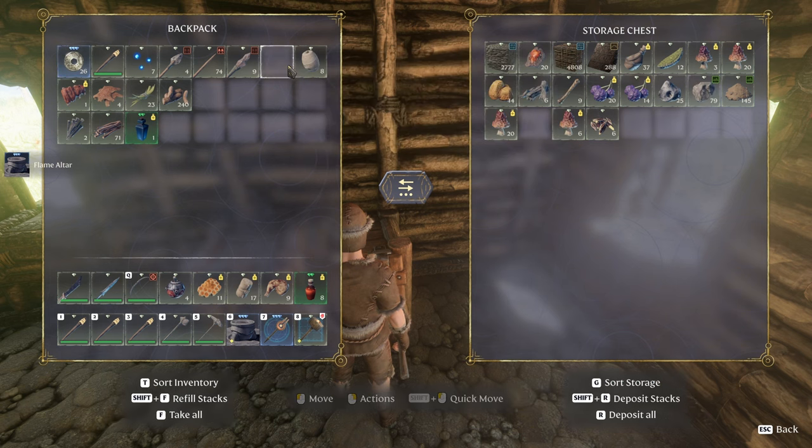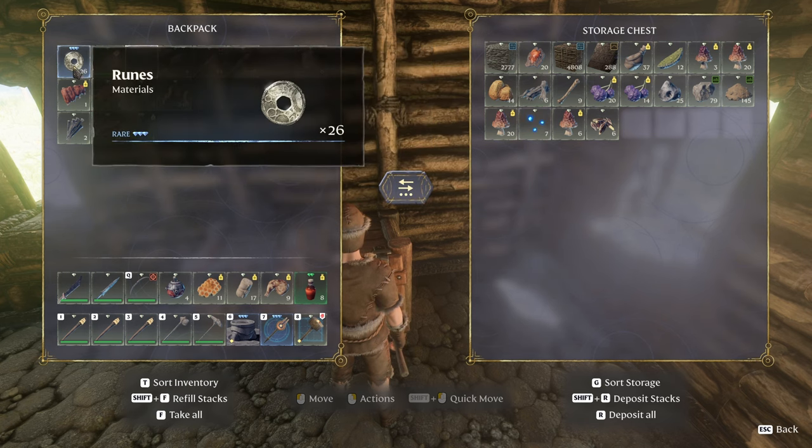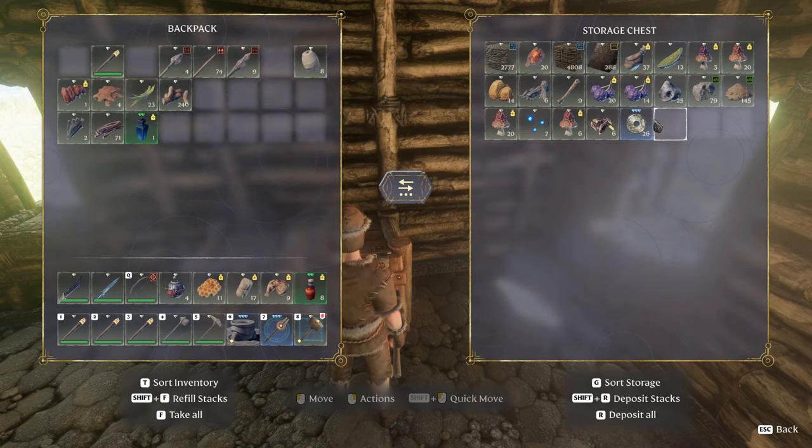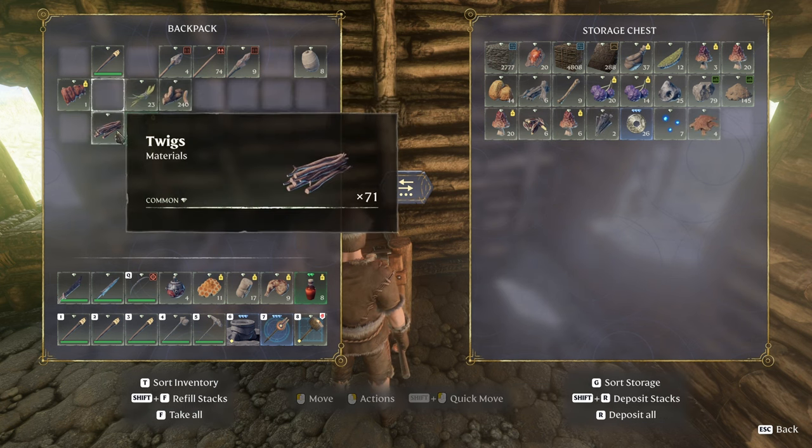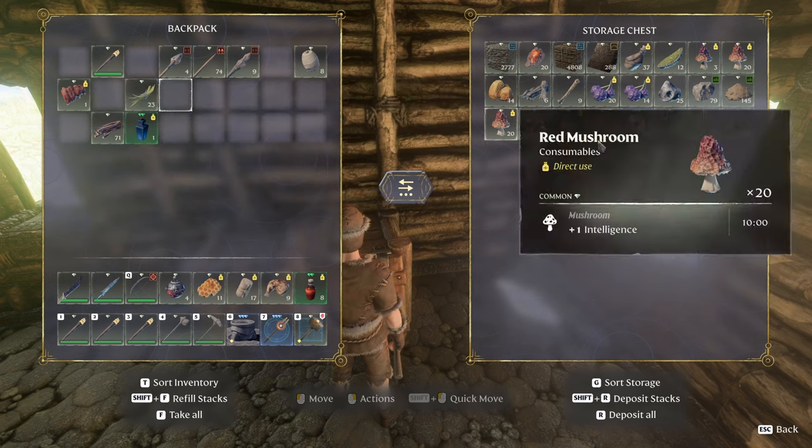Rocks can go away too. All we need to do is have a flame altar on us. I recommend, as long as you have the ability to build and place another flame altar — remember we start out with the ability to do two and you'll eventually be able to move up to eight — always have a flame altar on you.